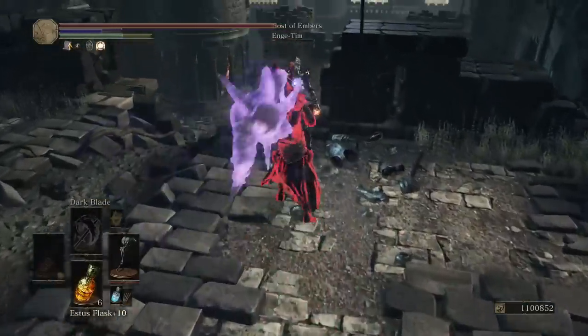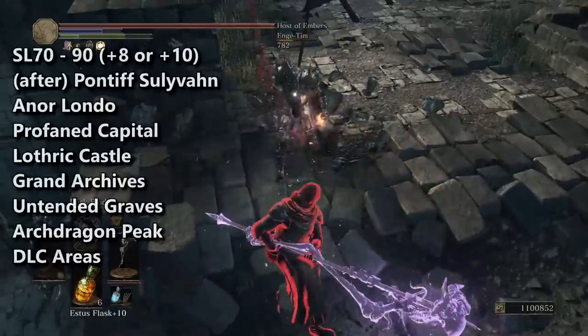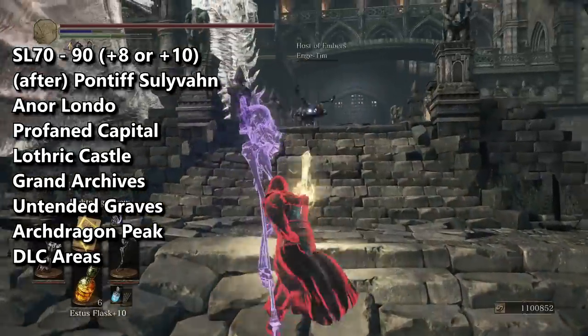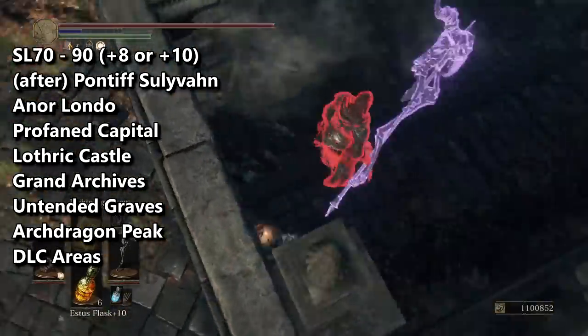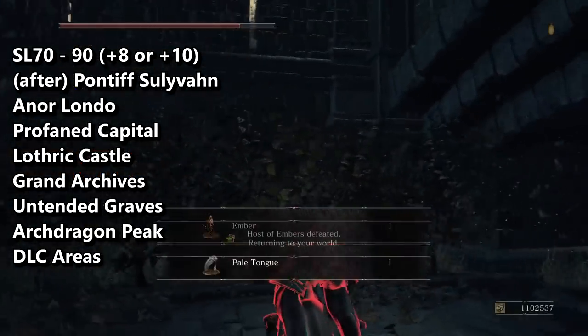Assuming your weapon reinforcement is anywhere between plus 8 and plus 10, you'll be able to invade in the area after Pontiff, Lothric Castle, Grand Archives, Untended Graves, all of Archdragon Peak, and you can also start invading into the DLC areas — as long as you're not invading the meta level.